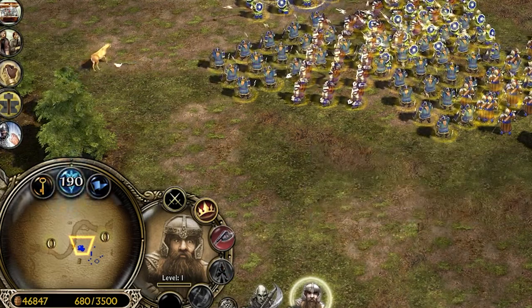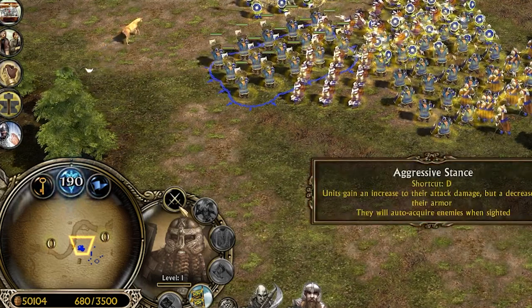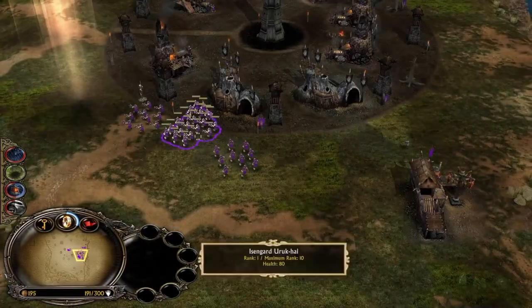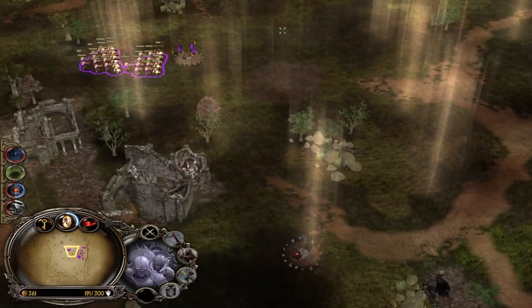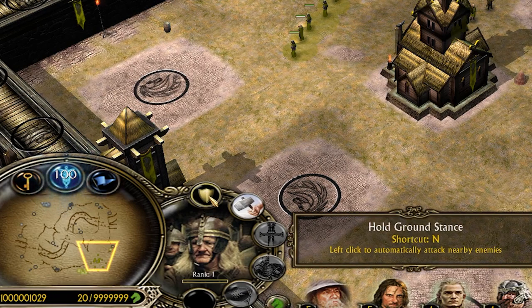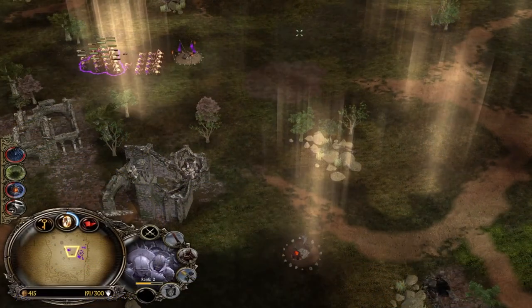Defensive stance makes all your units tankier in exchange for less speed and damage. This mechanic is extremely important and can change the outcome of the battle between units and heroes, and also decide if your hero is going to survive a situation or die. We were able to add aggressive and defensive stance to BFME 1, but it is by far not as advanced as in BFME 2 — we can only influence the engage range and couldn't change other stats like armor and speed.